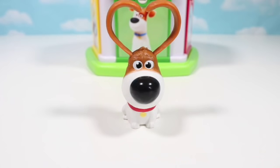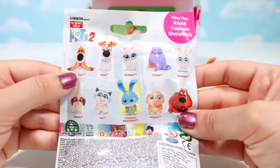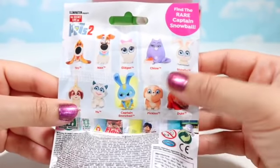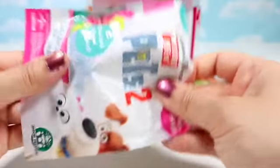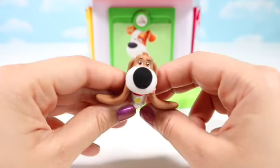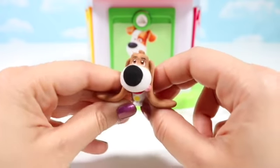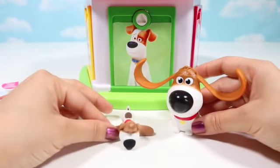It's the Secret Life of Pets 2 blind bag. Let's see which characters we have at the back: Tiny, Max, Gidget, Chloe, Snowball, Duke, Pickles, Captain Snowball, Q and Daisy. Let's see which one we get. It's another Tiny — what are the chances? The little tongue is sticking out. We've got two Tinies: a big one and a small one.